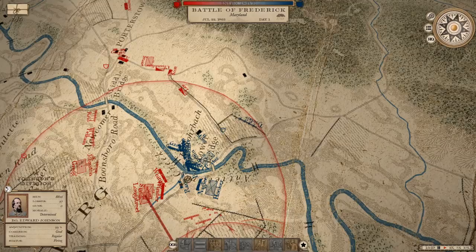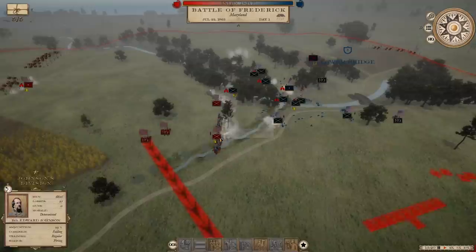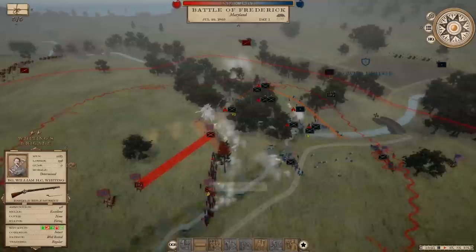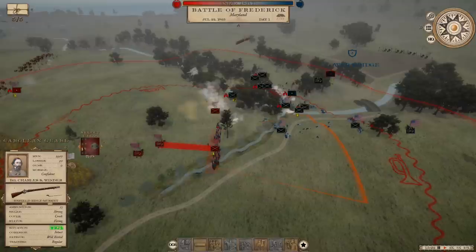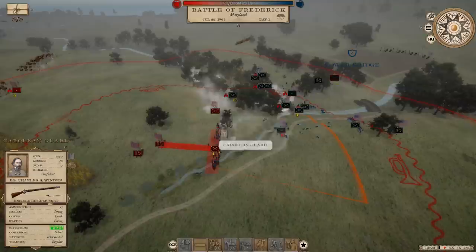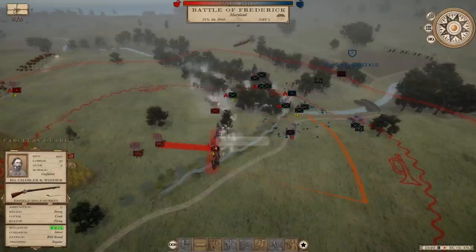The problem for him — we caught him in the middle of crossing that bridge, and now he's kind of bunched up there because he doesn't know what to do. The Carolinian Guard is also now an elite unit — they've also got Iron Discipline 3. Welcome to the elite ranks!